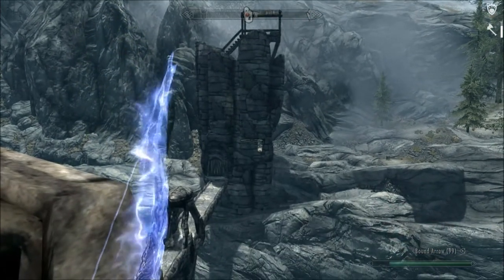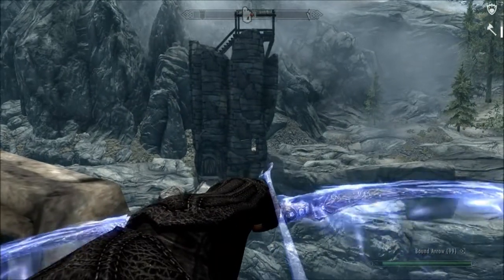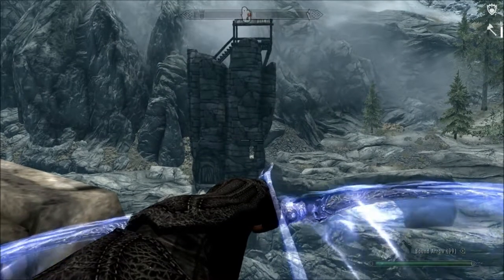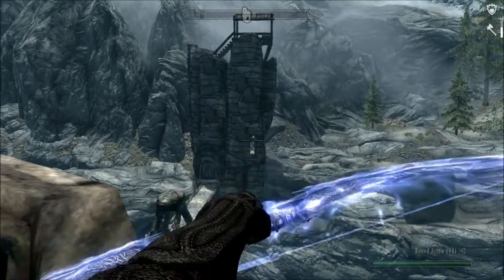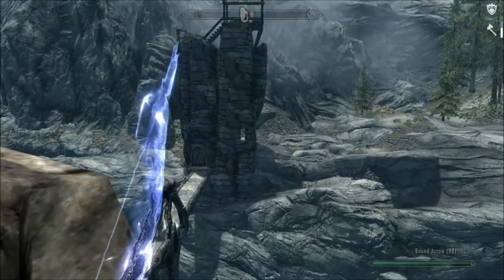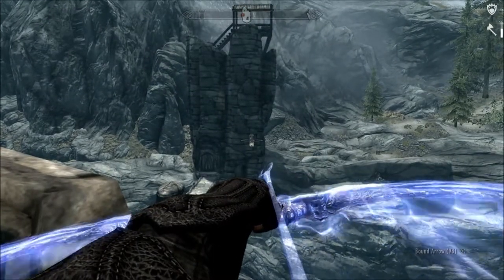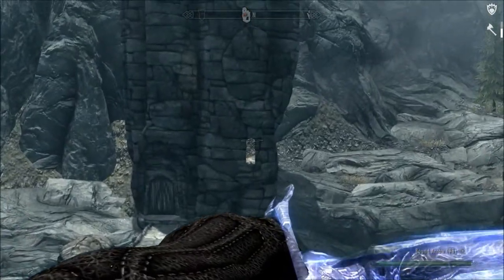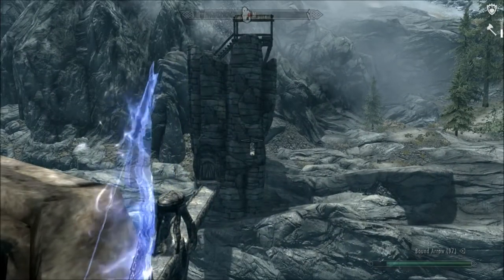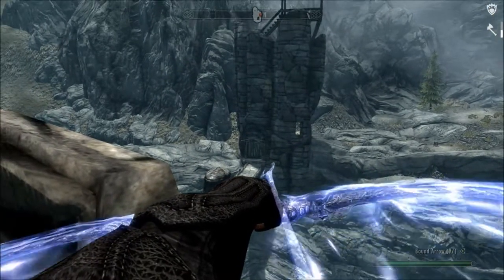Now there's one guy left. He's a typical bandit, not a chief. He very rarely comes up to the top. I might be able to draw him up, but I think I'll have better luck drawing him down onto the walkway. Using misdirection, I'm firing my bow through the window — aiming at the upper part of the windowsill so my arrow arcs down through the window. I'm trying to draw this bandit down to the first floor.